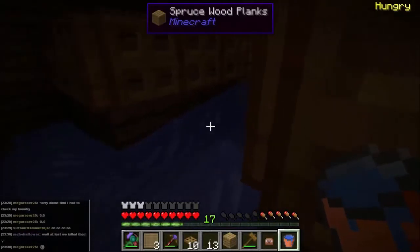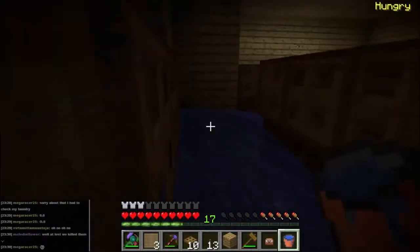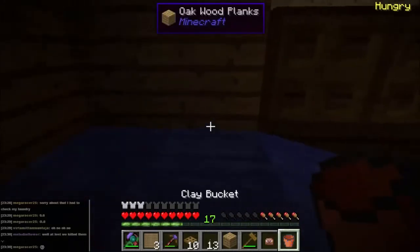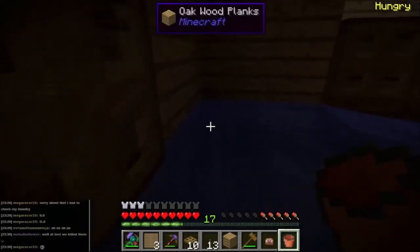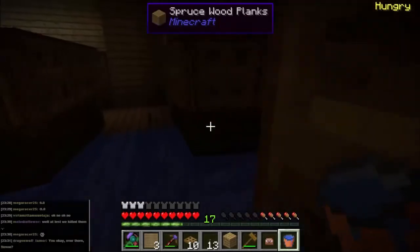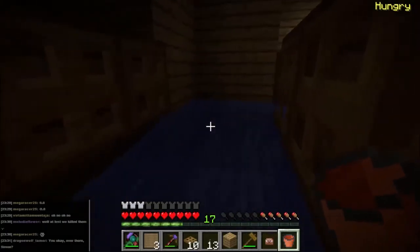Okay, now if we can put three still water blocks in an L-shape like that, we've now created an infinity pool. So I can always take the center one and it will come back. Knowing that, I can now use that to fill in all the rest of the water.